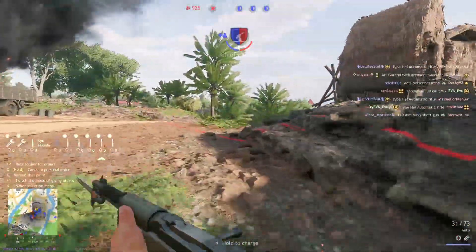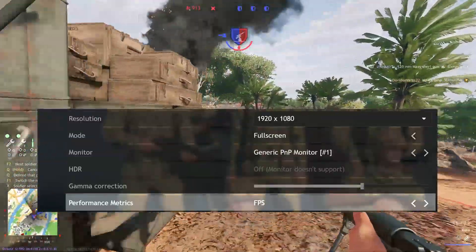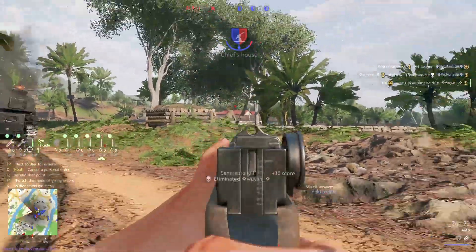If you'd like to see your FPS displayed in the game, choose the FPS performance metrics, and this will tell you in the bottom left what your framerate is. It'll also remind you if you're playing DX11 or DX12.